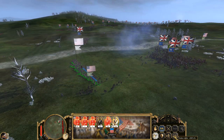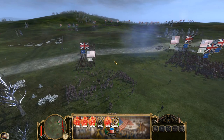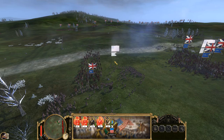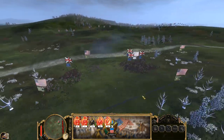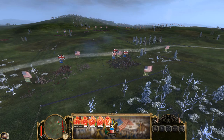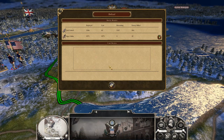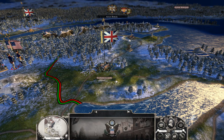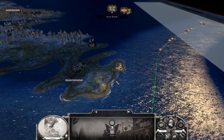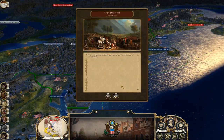Oh no — get those stakes down. Oh no, that didn't last long. Well, that totally was not what I wanted to do. They've taken Acadia, which I have no problem with letting go. We're going to have to see what the damage is here.